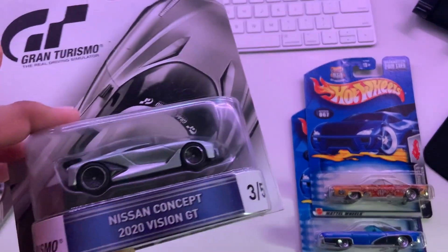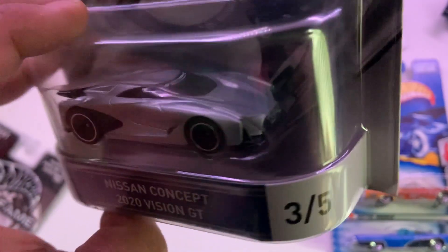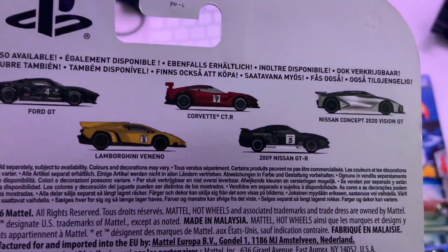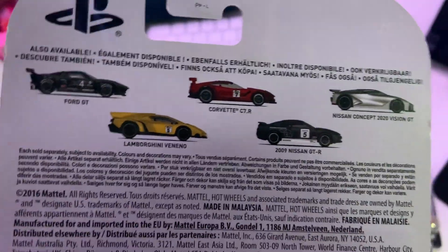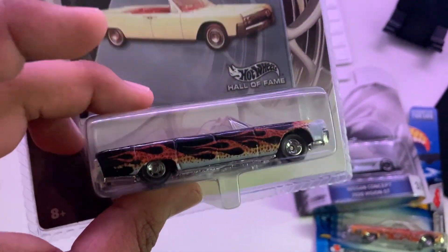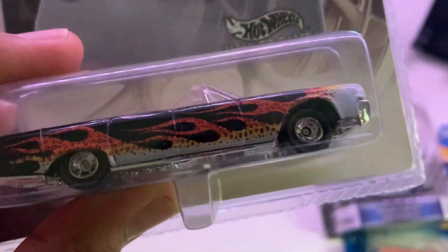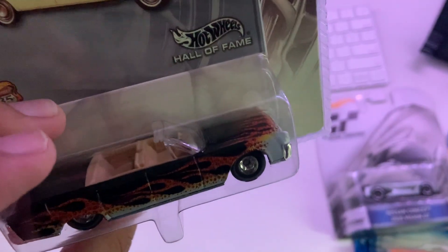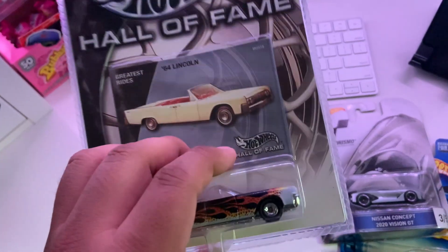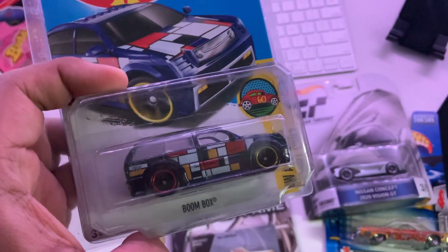Here's a little premium - the Nissan Concept 2020 Vision GT, it's pretty cool. From the Gran Turismo set - I do have the GTR and that's the only other one I had or wanted, so now I have the two I wanted from that set. Next we have another Continental but this is from the Hall of Fame, so this is actually pretty cool with the real riders, a 10 interior, and the flame. This is actually my first Hall of Fame car - I've never had one of these before, it's pretty cool to have in my collection.